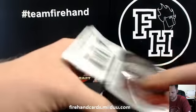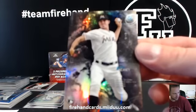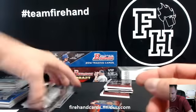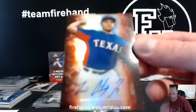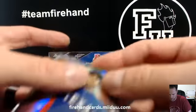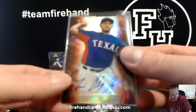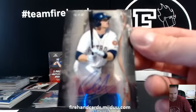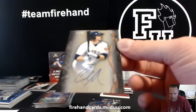Pack 2, numbered to 199 — Andrew Heaney Refractor, Marlins, Stupor. And we got an Orange Refractor Autograph — Lewis Ortiz for the Texas Rangers. Orange is numbered to 75 — 27 of 75. Rangers. NR Graham for the Astros. Colin Moran — in last year's on the Marlins, now he's on the Astros.